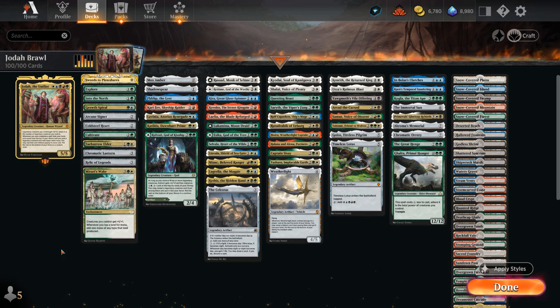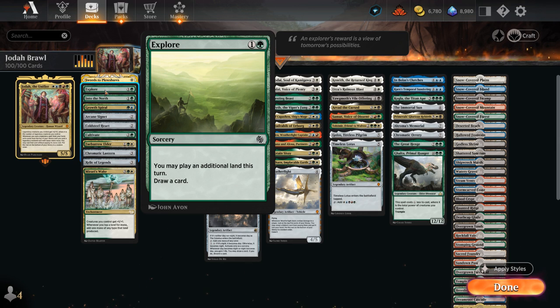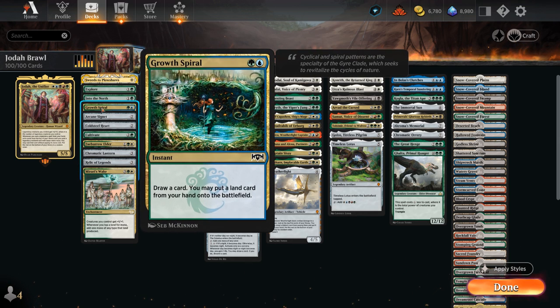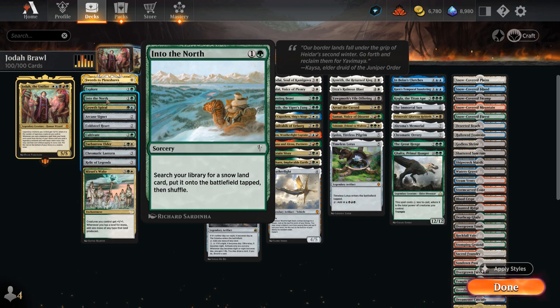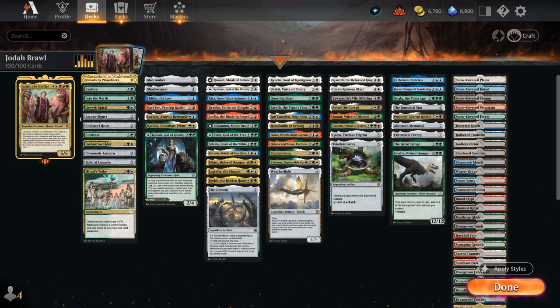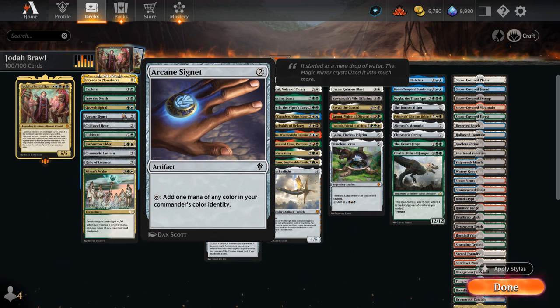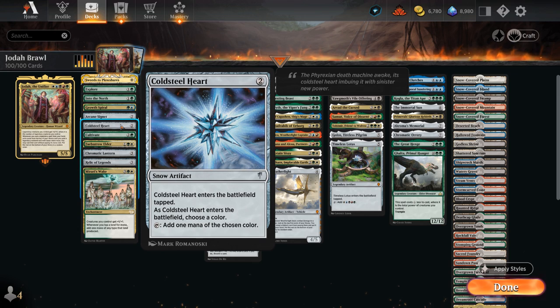Taking a look at the rest of our deck, I've split it up into non-legendary cards and legendary cards, which is most of the deck. At 1-mana we've got Swords to Plowshares as a cheap removal spell to deal with creatures, and then it's mostly ramp and mana fixing to help us play Jodha ahead of schedule, with Explore and Grow Sparrel letting us play an extra land. Into the North can find our snow land — sadly we have to play snow-covered basics instead of the new full art lands from Dominaria, which look amazing.